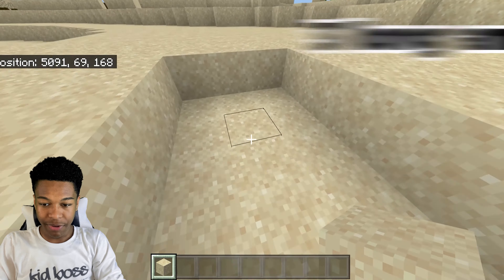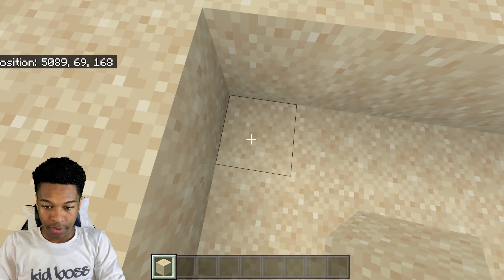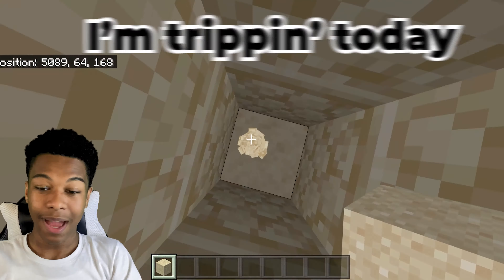Alright Seed Squad, so it turns out this hole is actually gonna be three long and six wide, and then five blocks deep. We're one deep right now, so we just have to go one, two, three, four — we end up being five blocks deep. Sorry, I'm tripping today.